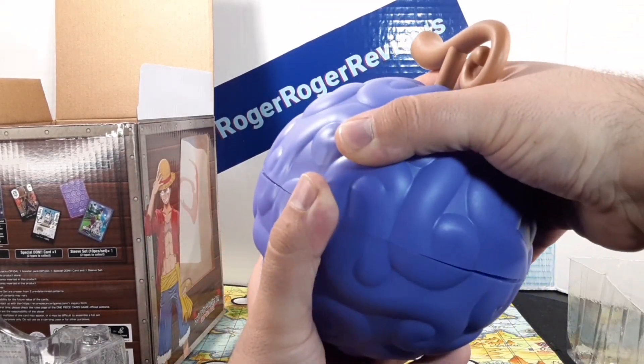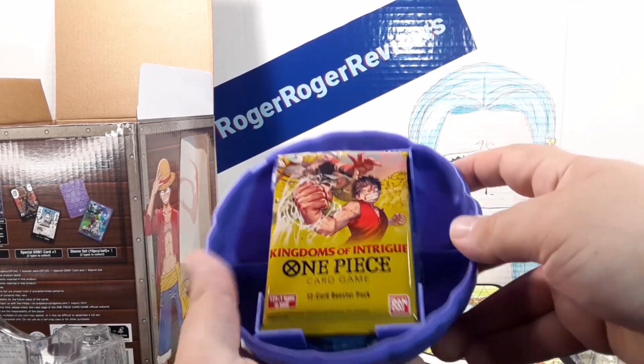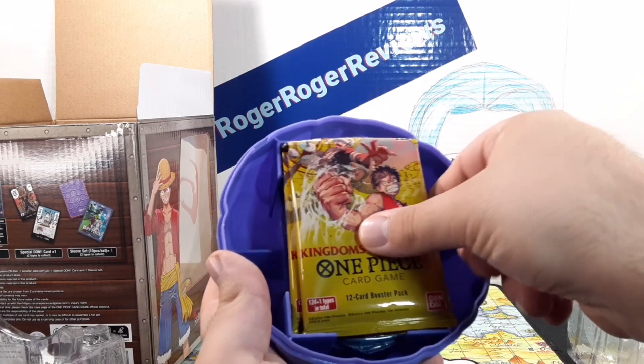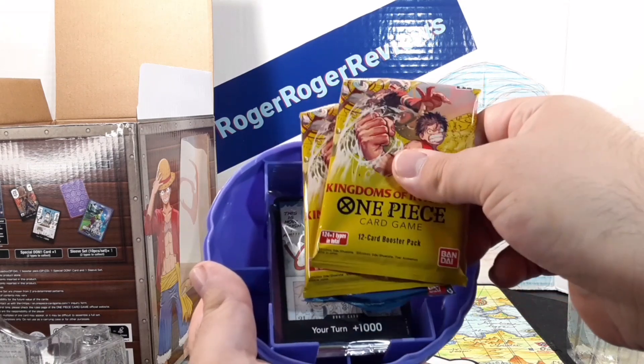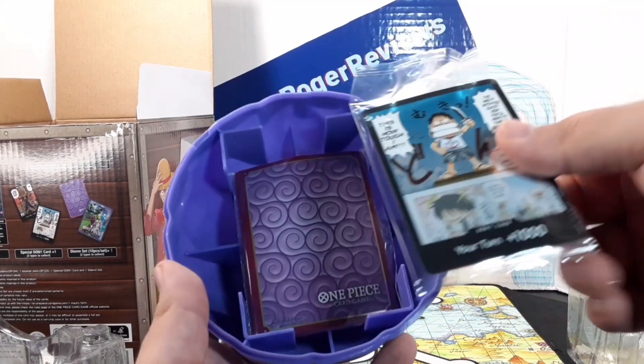Let's go ahead and open up our fruit. Look at that — here's the inside. We have our booster packs right here. This is the Don that I wanted. And the sleeves — look at that. Awesome.